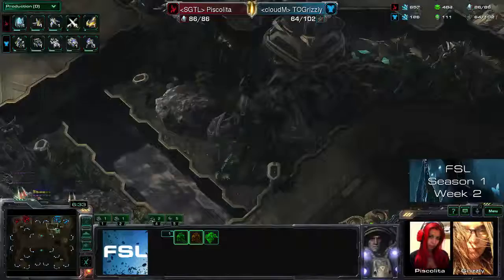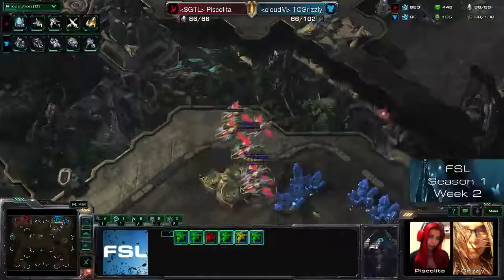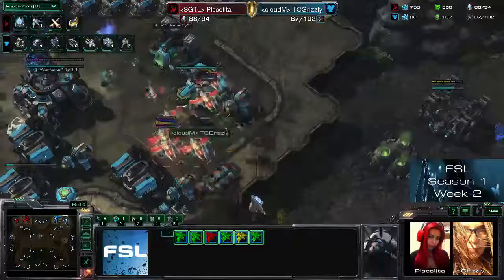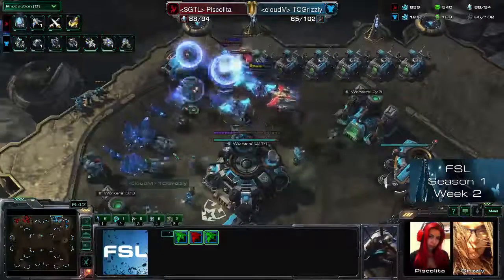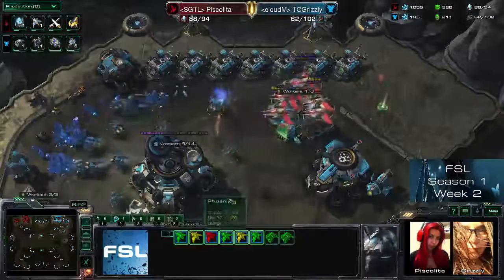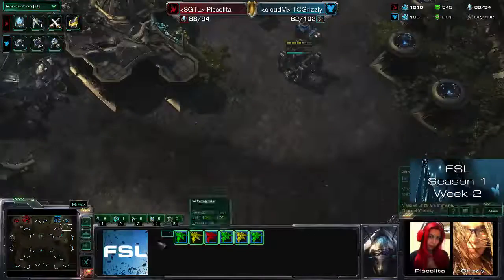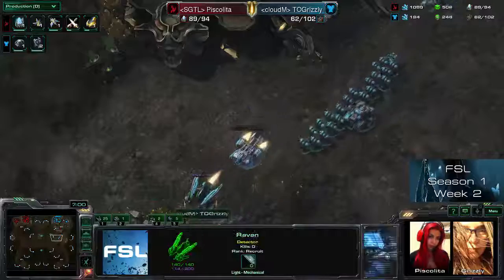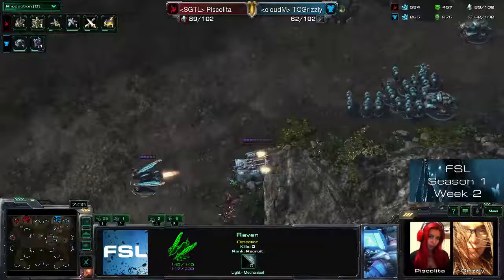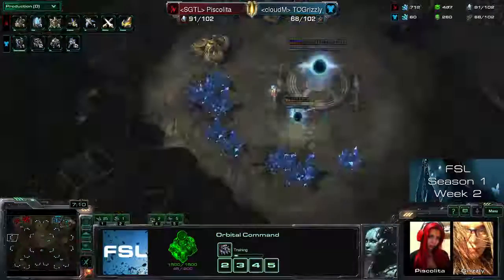The Phoenixes are moving in, getting all the scouting information and now getting even more SCV kills. Have to be careful not to lose a Phoenix, but at the point we're at right now it doesn't really matter that much. There's the army now moving out with the Raven — probably for Dark Templars, maybe for a PDD. In the meantime Piskalita is even taking her third base. Even if she lost the third base she could really afford that right now.